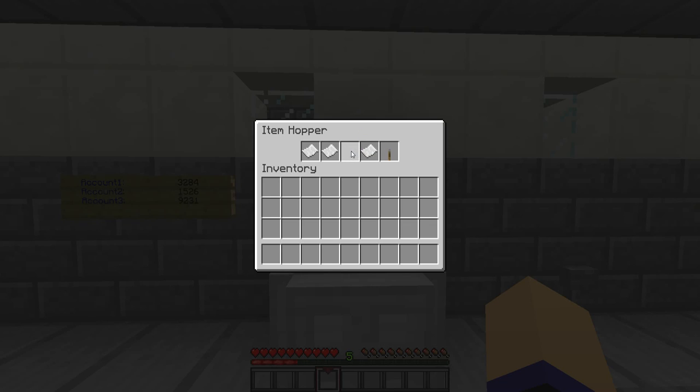Now I am going to activate the account of owner 1 by entering the code 3284. On the right-hand side, you can now see how much money you have on your account.